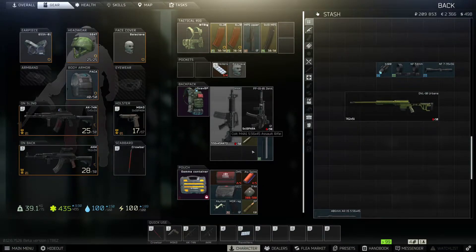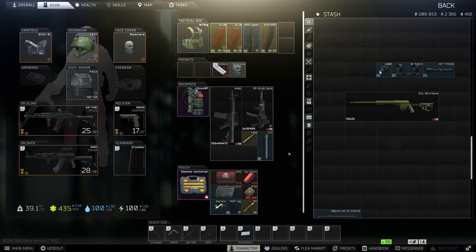Alright guys, so the fastest way to level up is to do all these gunsmith tasks because they're pretty much just searching for flea market stuff and getting all the parts done, and you get easy XP and you get the bonuses that they reward you.